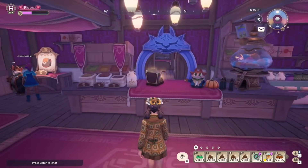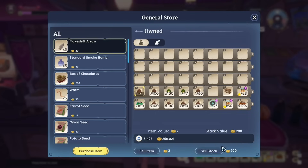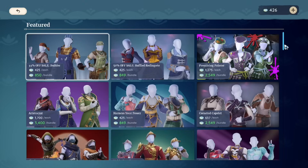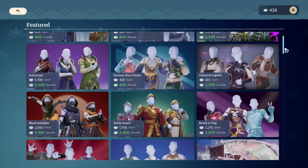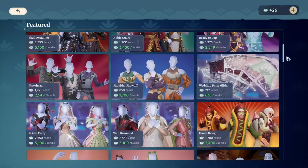There have also been some small adjustments to selling items at stores in Kilima Village. Any item can now be sold in Ziki's general store and also in the underground black market. A small change to the premium shop will also make it easier to see what you've already bought, as purchased items will now drop to the bottom of the store after being bought.